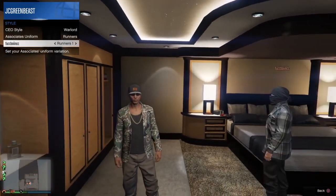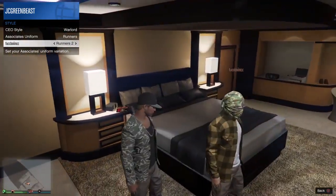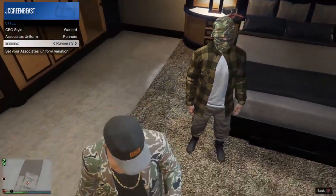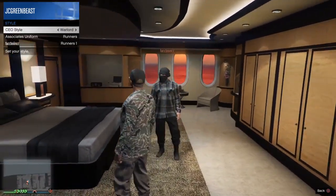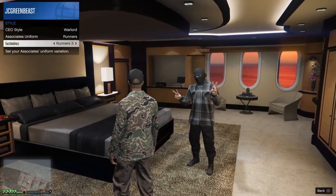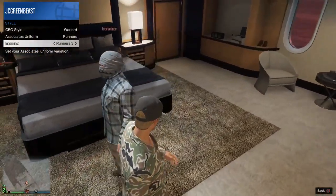These outfits are the joggers. You cannot get the black joggers unfortunately, but you can get the gray joggers — it's around pic number two or three. I'm going to show you how to get this outfit, so I'm going to select number three.